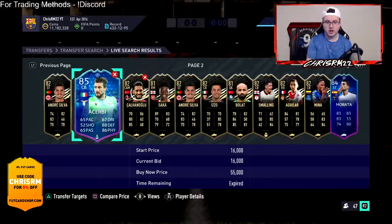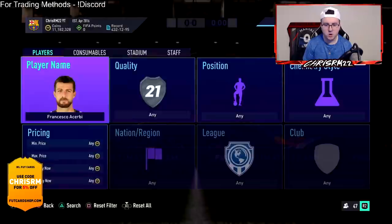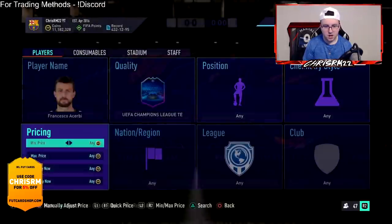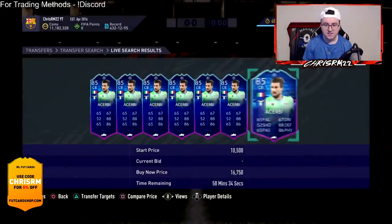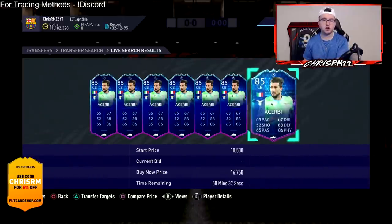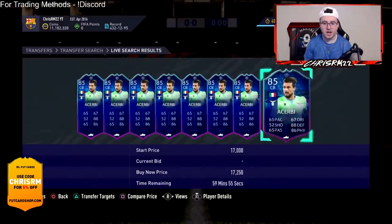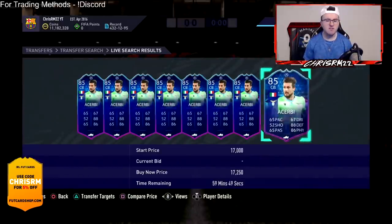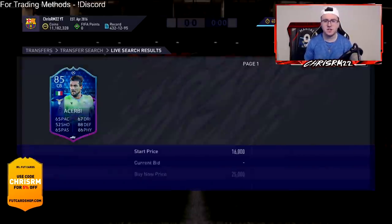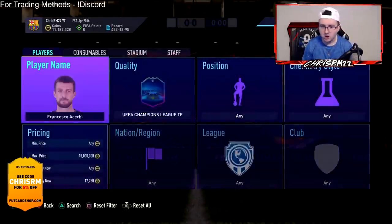The person you're bidding against most of the time won't understand that these cards could sell higher than the current price at that particular hour — that's your advantage from looking at the FUTbin graphs. Many people using this method just check the current market price and bid up to that, not knowing they could sell the card higher later in the day. You can also get lazy buyers by listing the card 500 to 1,000 over the current price.